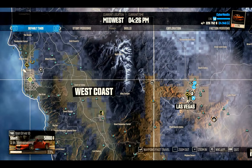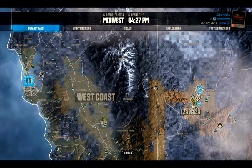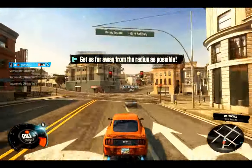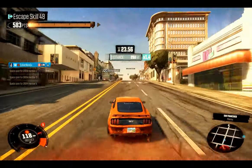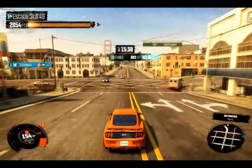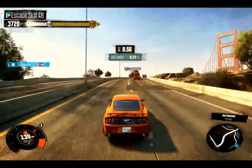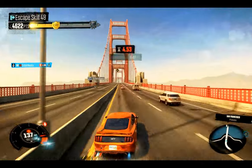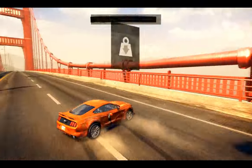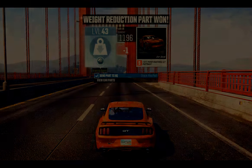Weight reduction platinum — over there on the west coast. Let's see the layout: you drive uphill, nothing hard to this. It's an escape skill, so there's radiation coming up behind you and you avoid it. Hug the double yellow line until you get up here — feel free to use the walls if you need to. Once you get to the straight away, either run the wall or weave between the cars and floor it. I got really close to missing it, but once you get used to the layout it's not hard at all. Level 43 weight reduction part.